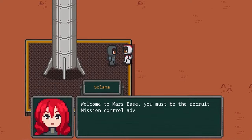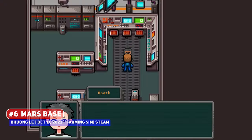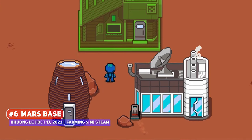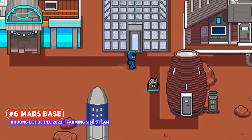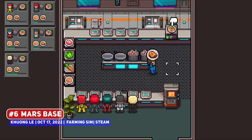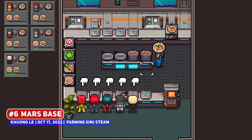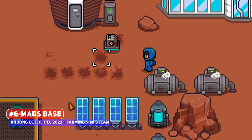I love farming sims, which is why Mars Base got my attention — a pixel art title where you attempt to grow plants on the red planet, turning it into fertile farmland as part of humanity's expansion. It might be on the simpler side, without animals, but has you managing greenhouses and sciencey bits of tech and upgrades which should be interesting, although this game has terrible SEO and is very difficult to search for due to the name.